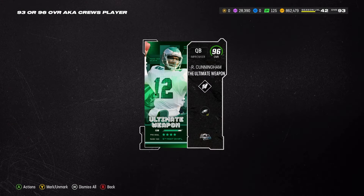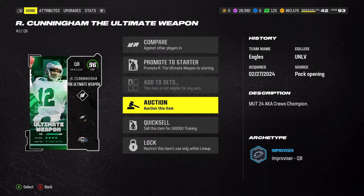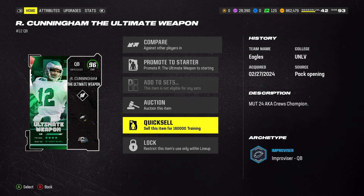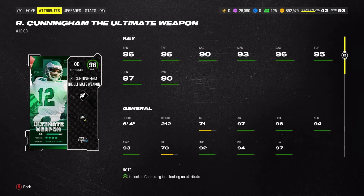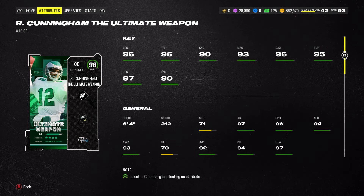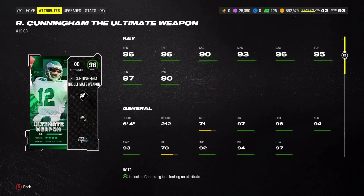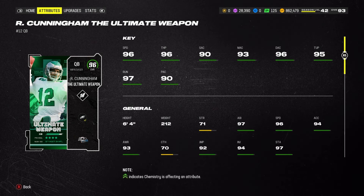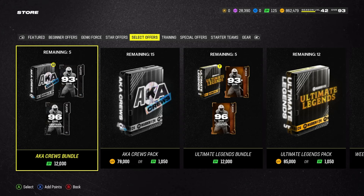It doesn't look like an LTD... oh, it's a 96! Not an LTD, but we'll take that over the 93. Almost quick-sold it — it's over 300K in coins and you can quick-sell for 160,000 training, which is pretty cool. Stats: 96 speed, 96 throw power, 90 short accuracy, 93 medium accuracy, 96 deep accuracy, 95 throw under pressure, 97 throw on the run, 90 play action, 6'4", 212 pounds, 97 agility. It's basically a Lamar Jackson — I love that.